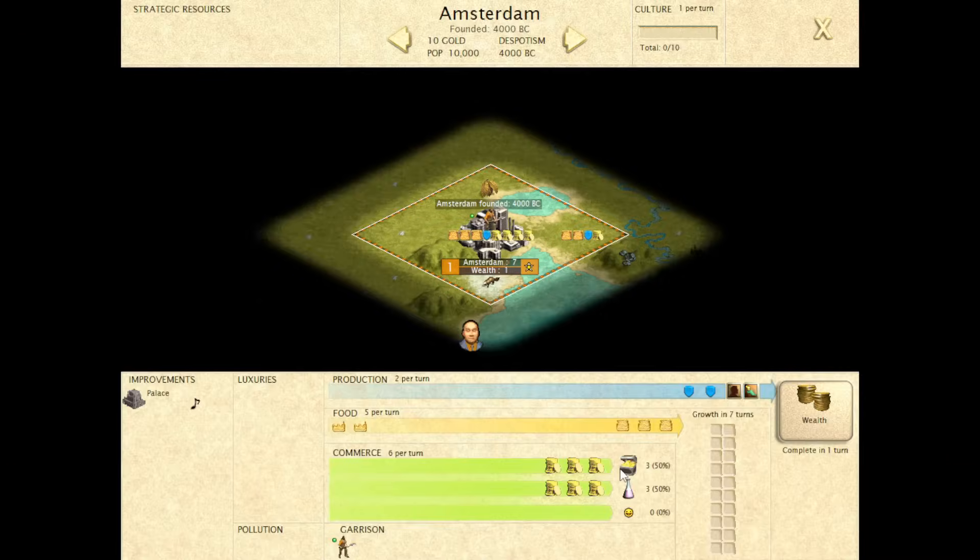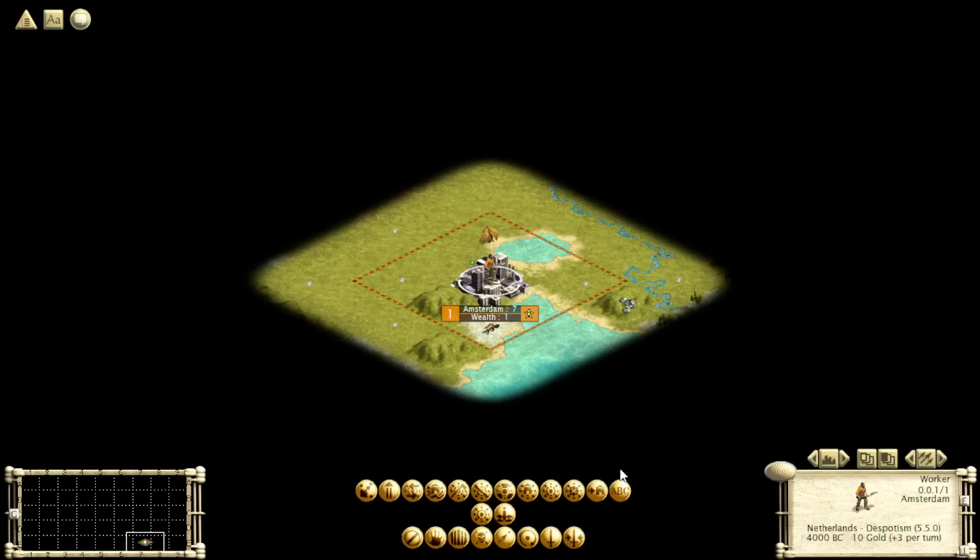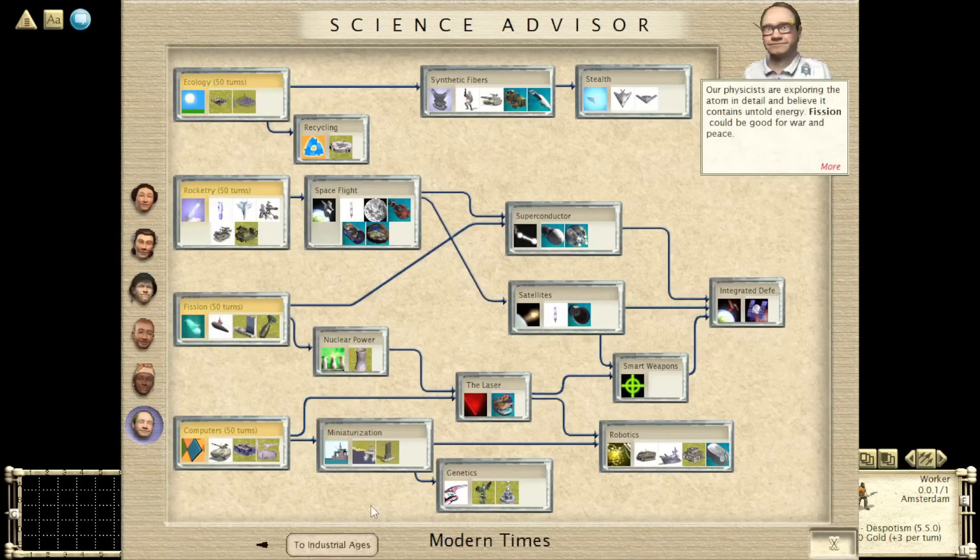Hey guys, you know me, I'm not an especially patient man. I like quick wins with diplomatic victories, and I avoid messing around too much in the modern era. A lot of players are the same way — they win or give up on their games before it even gets there. So that leaves a lot of us wondering: what's actually going on in the modern era? How does the gameplay change when you have all the techs, or almost all the techs?